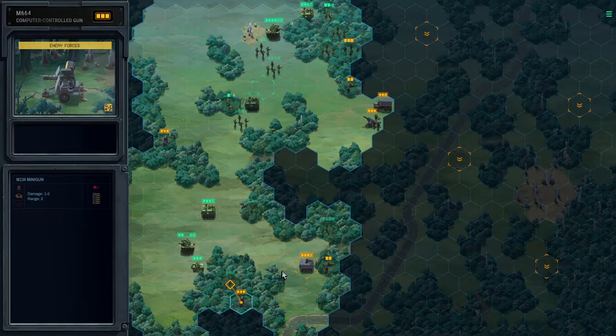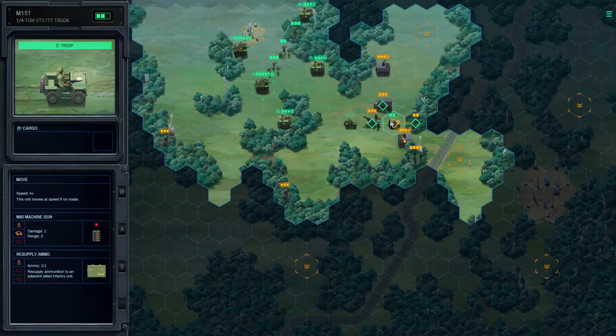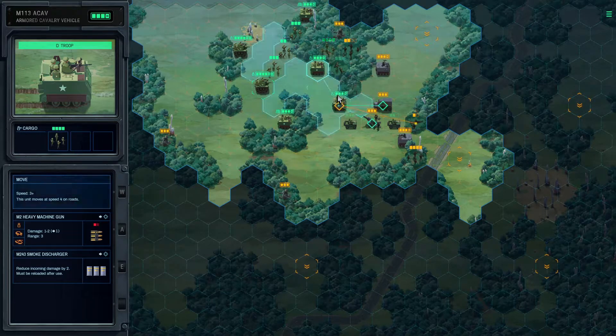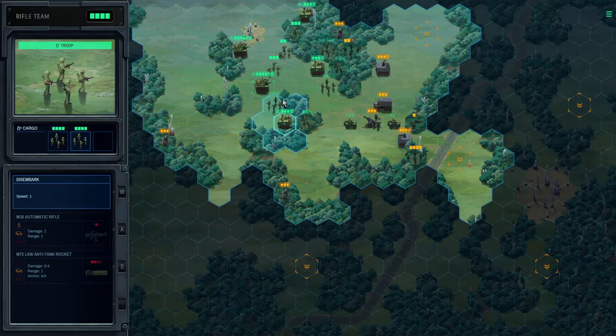I'm gonna reset and do another attempt. I think I'm gonna focus the majority of my force here, move in, try to overwhelm the hatchet, and press forward. There's a hatchet here and here — the Vulcans aren't too much of a threat if I can avoid them. Give me a few minutes. Ladies and gentlemen, what I've started doing is essentially using my jeeps as cannon fodder for the hatchets, in hopes of driving them back.